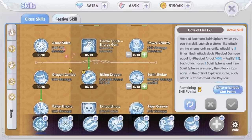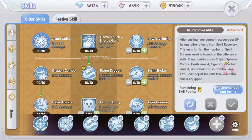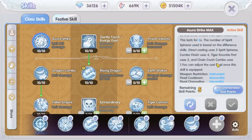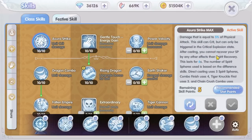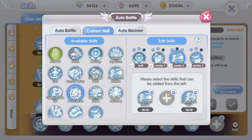The Azura Strike skill consumes different amounts of Spirit Spheres depending on which skill was used before activating it. Having said that, let's see if it fits in the skill combination we have so far. Azura Strike consumes the least Spirit Spheres — only one — if it is used after the Chain Crush Combo skill. So to increase the odds of activating it with fewer Spirit Spheres, let's place it right after Chain Crush Combo.